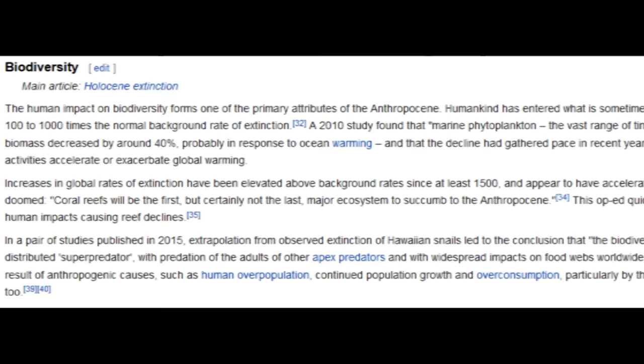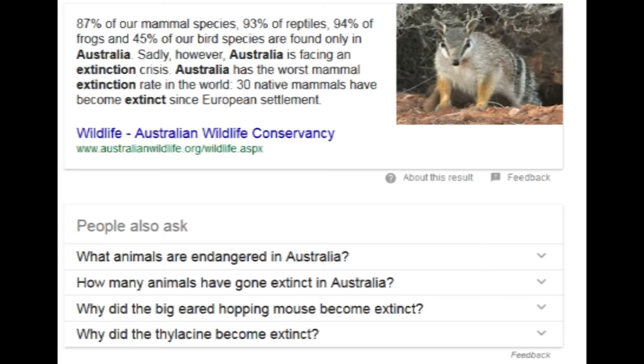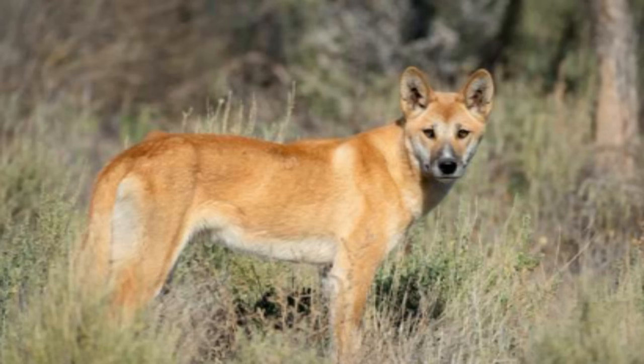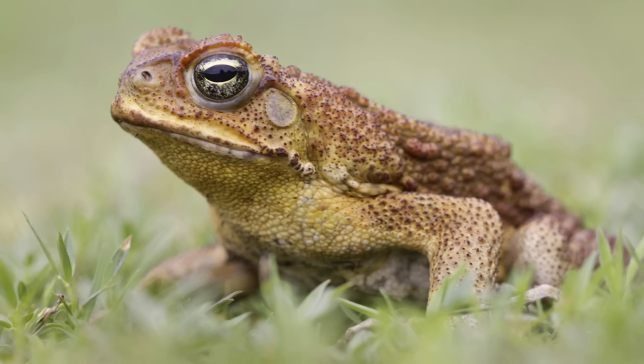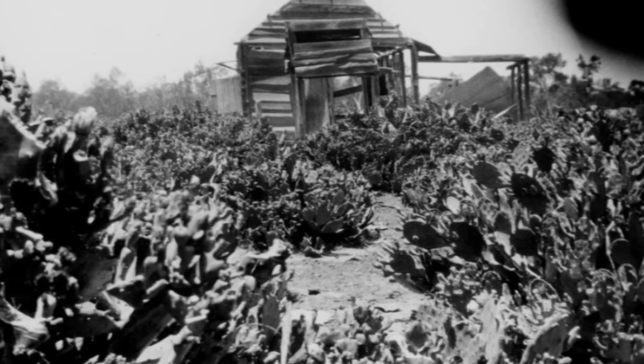Which brings me to my last point: lack of stability. The Australian meta is at a major tipping point. While there's no meta that went unaffected by the Anthropocene expansion, Australia saw the highest influx of new players and also the highest rate of quitting of any current server. Even though more unique builds exist there than almost anywhere else, the high tiers are mostly full of invaders — dingoes, cats, humans, cane toads, rabbits, and yellow jackets — all of whom conquered the server because they exploited the weaknesses within the meta.